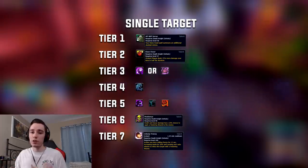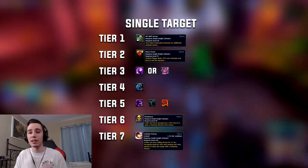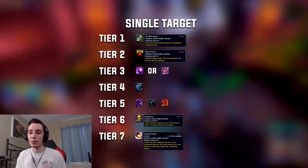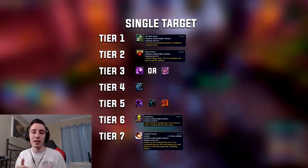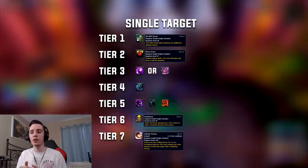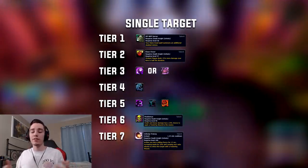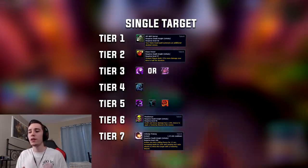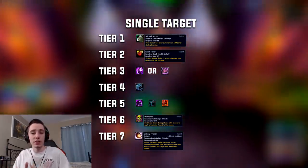So if you're struggling a little bit with staying alive you can also take Deathspect. Going on to Tier 6 — at the beginning of the expansion Pestilence and Defile were very close together. It seems like most people have defaulted to Pestilence now because of the way our stats work out, but for single target you will definitely take Pestilence.